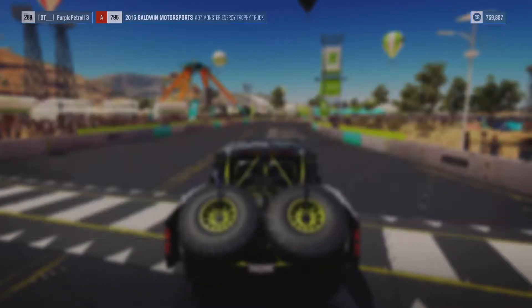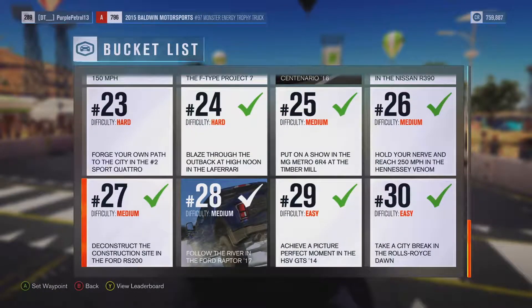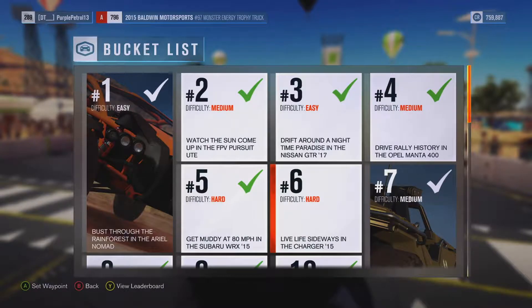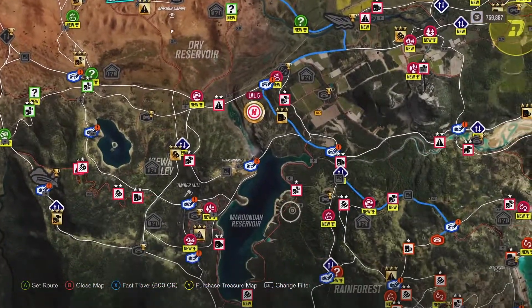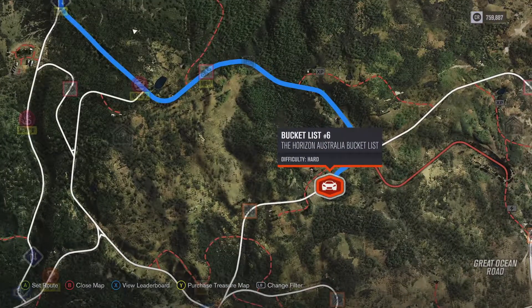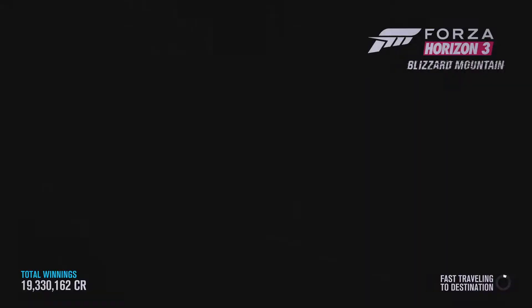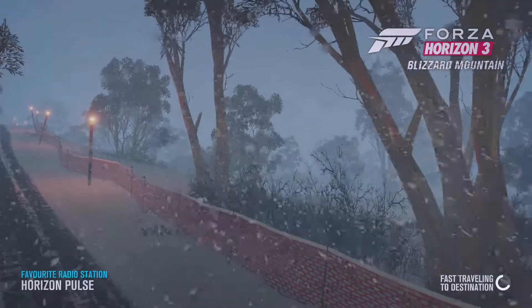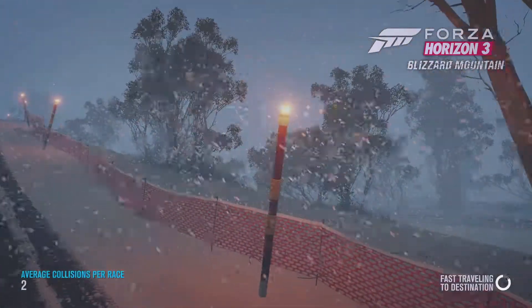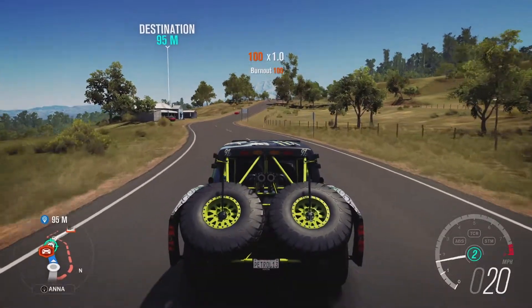If we go across to progress, I think we can look at bucket list. There we go. So any that have a tick next to them are completed, I think. I'll fast travel to this one if I can find it, for 800 credits. I think it's called Live Life Sideways in a Dodge Charger, so I imagine that's drifting a Dodge Charger around. Said it was hard - I think the only ones left are the hard difficulty ones.